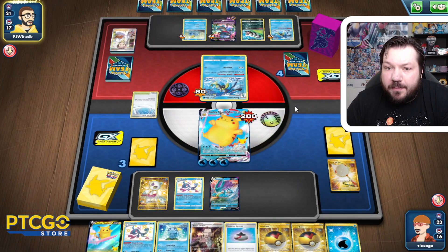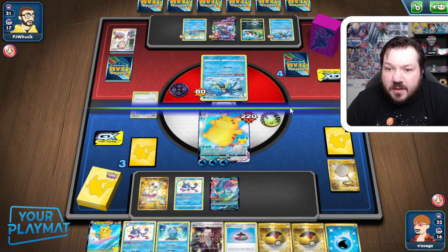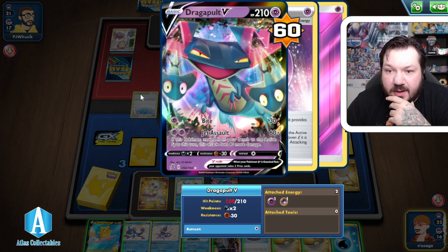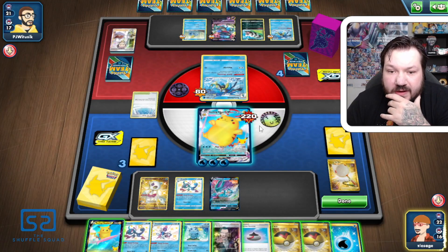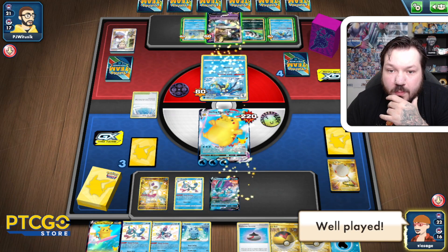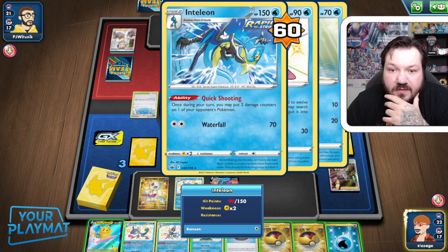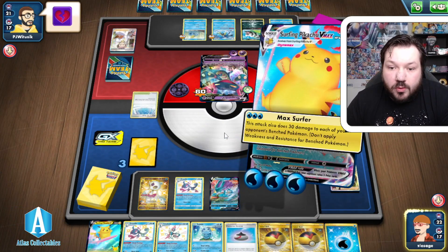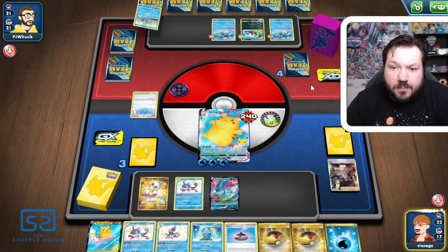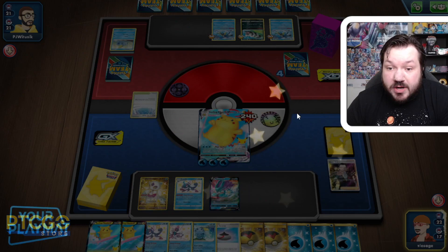Maybe they're just trying to build up the extra damage on the Surfing Pikachu — we might see a pass here. We actually take the dub because we bring up the Dragapult and knock out the Sobble, taking four prize cards in one turn. So we're going to give the well played and go Boss's Orders there. Bring this up — 160. We have the perfect numbers to make everything happen. A little bit of an unfortunate ending for PJ, otherwise well played by him. Pikachu took the rebounds!